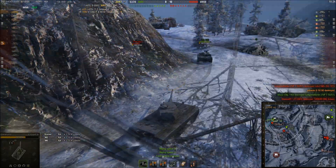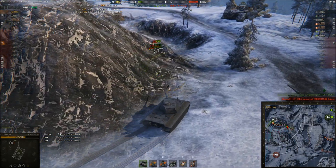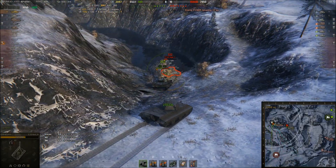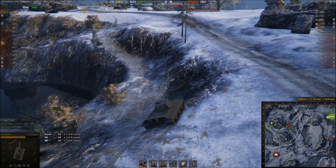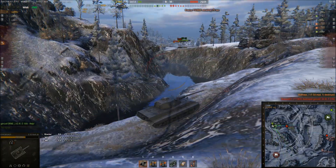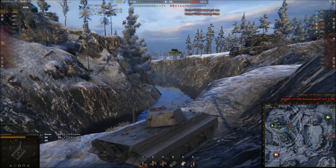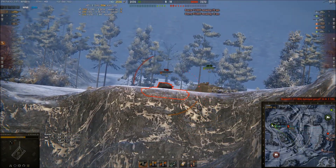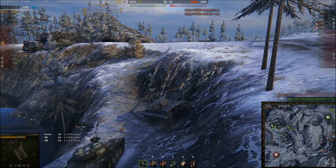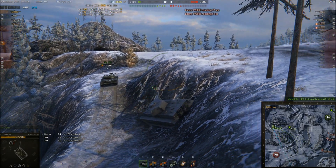The enemies are really pushing into our base so we need to make a quick comeback. I have to finish off this T-54 Mod 1 and I put one shot into him just before he drowns himself. I didn't know how many artillery pieces had fired, so I was a little cautious, hiding behind this mountain — as you can see the mod tells me they're both reloading, but I didn't know that at the time.